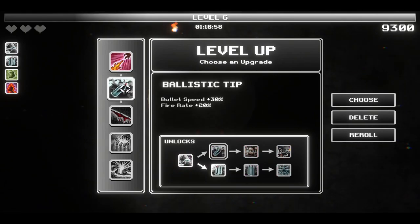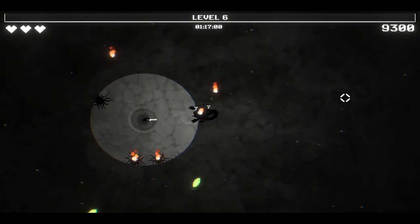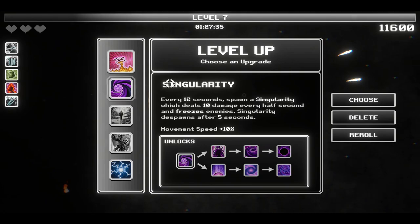What's the tip? Bullet speed plus 30%, fire rate plus 20%. Let's actually take this upgrade. We've got it properly selected, so let's hit the choose button. And that takes care of that. Ooh hey, another upgrade - and here's the singularity that I wanted. Yoink!